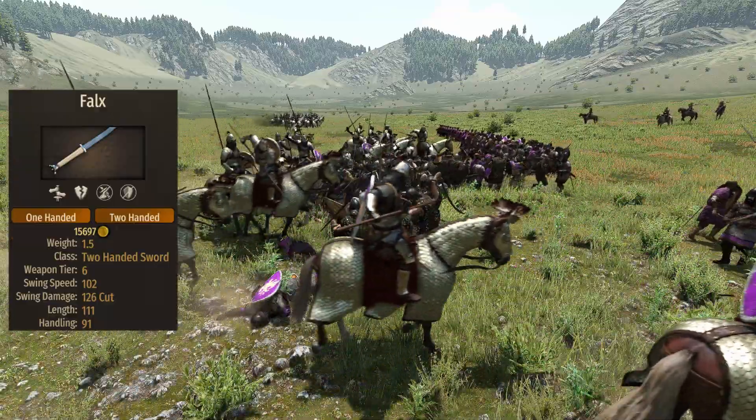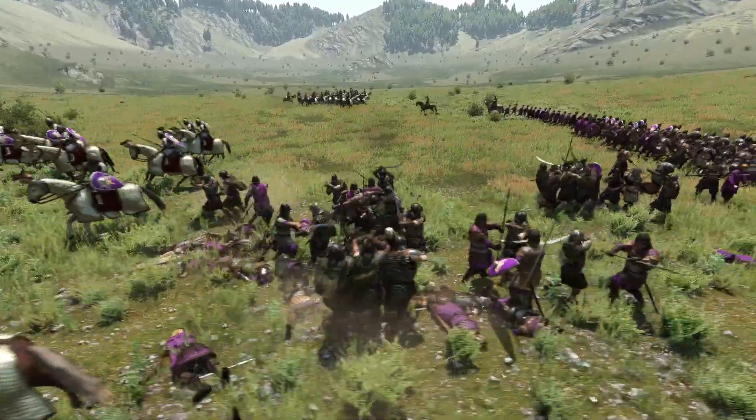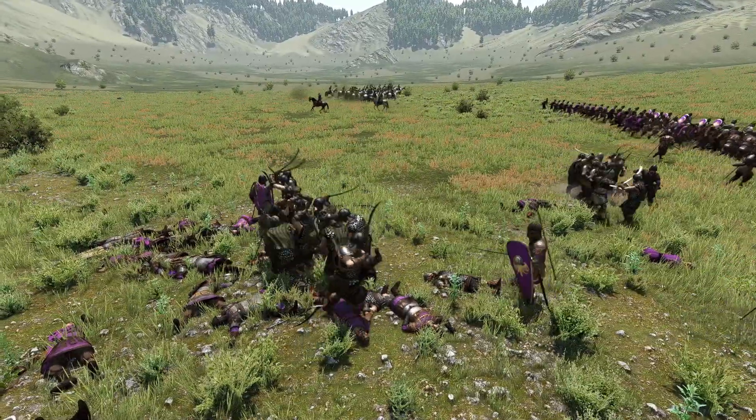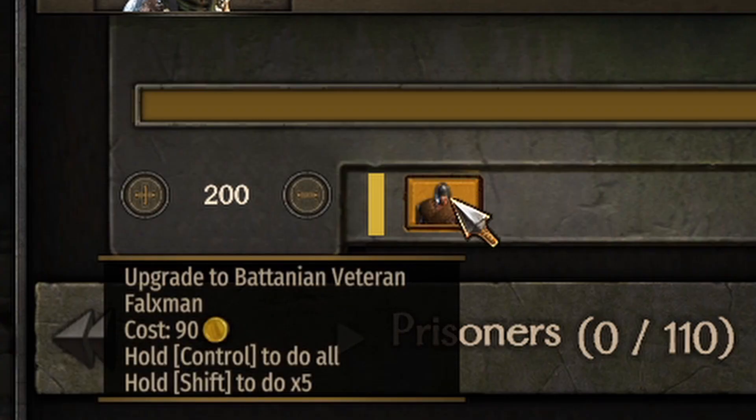The first thing to note when considering the equipment is the lack of throwables on this unit. This is the first Battanian unit we cover that doesn't come with projectiles, so if your army requires throwables, you might just want to upgrade instead.